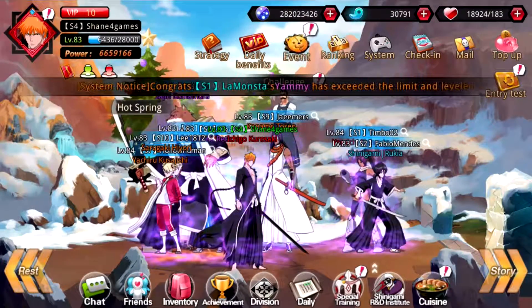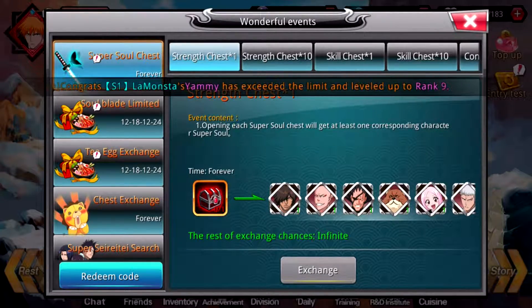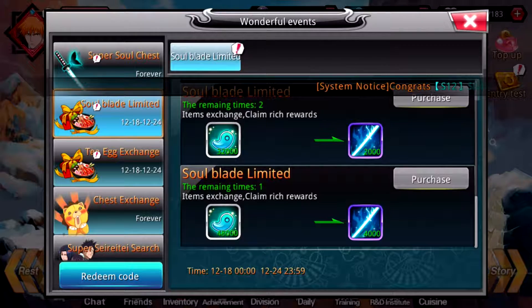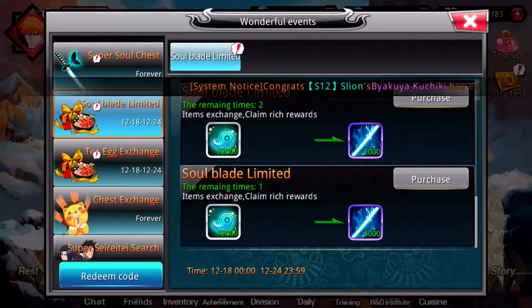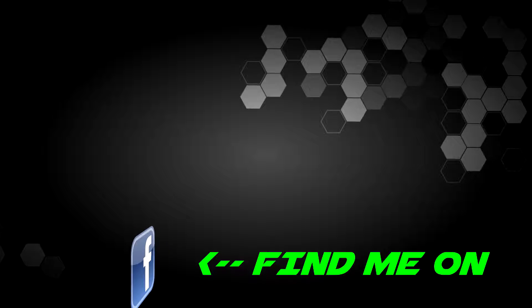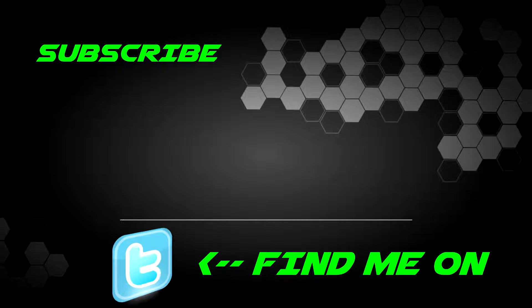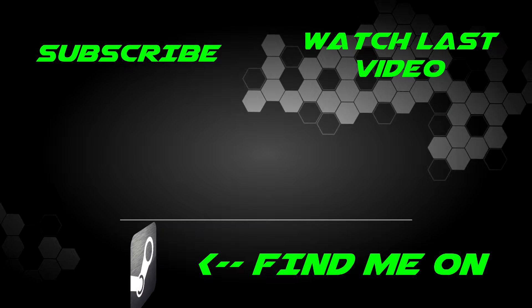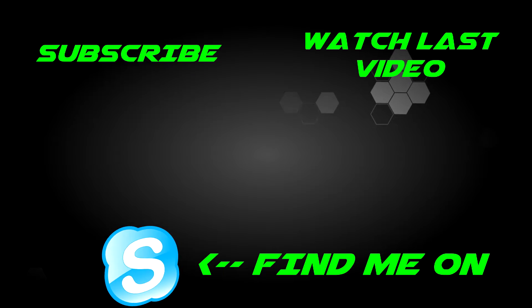I've been saving mine for quite a while because I'm saving up to buy the Soul Blade Lemon, which costs 48,000 mags. I've never bought it before but I'll get there eventually. Anyway guys, this is how I save mags. Hopefully you can save mags too and get the items that you want. My name is Shane for Games — thanks for watching. If you liked what you saw please subscribe and as always, keep on playing. I'll see you in the next video.